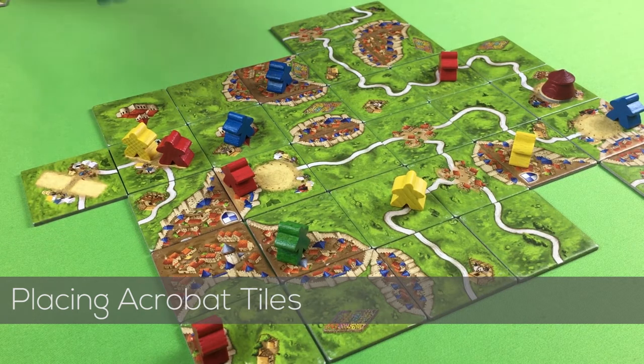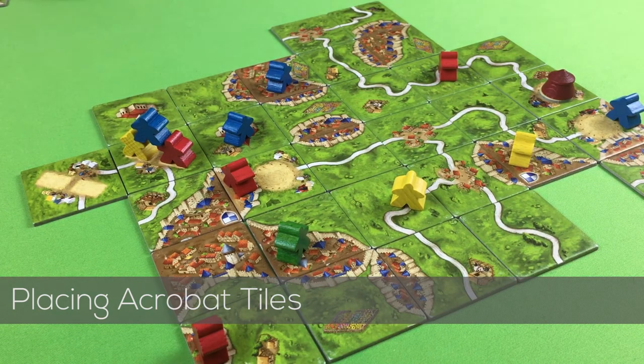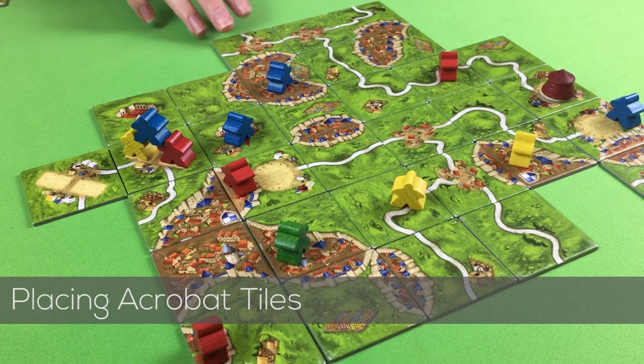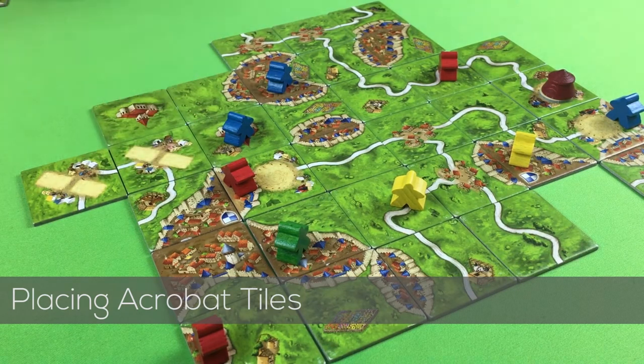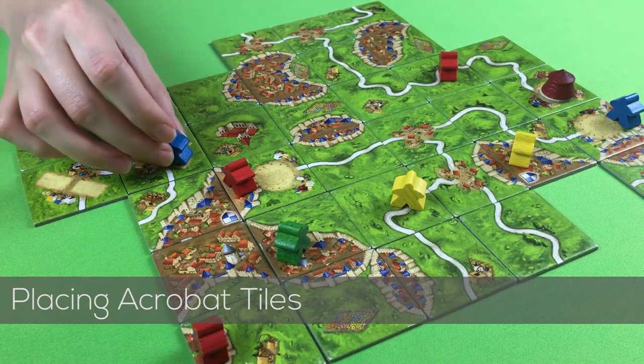If the two spaces are filled, you can put a third meeple on the shoulders of the two meeples. This completes the pyramid and no more meeples can be added. When a pyramid has three meeples, it can be scored, but this isn't done straight away. Instead of placing a meeple when placing a tile, you can score a completed pyramid. Each meeple scores five points and returns to the player. After a pyramid is scored, another can be started on the same tile by placing an adjacent tile.